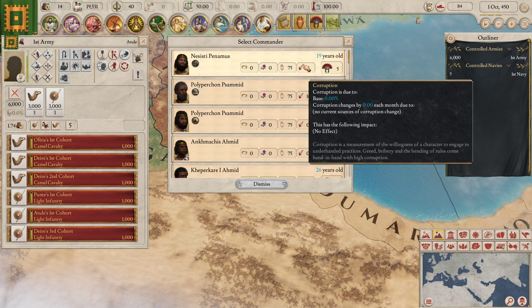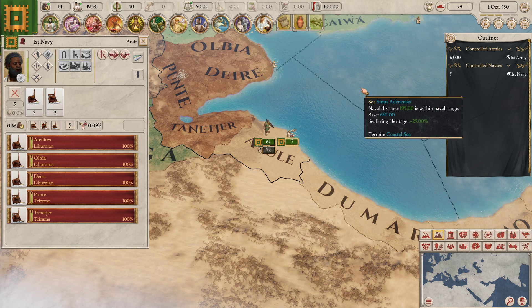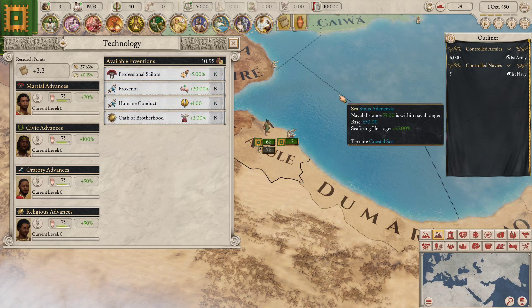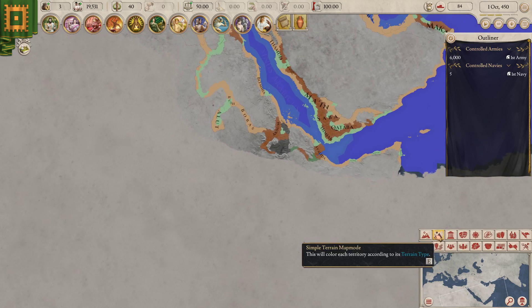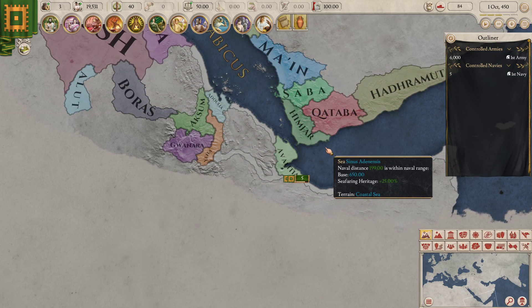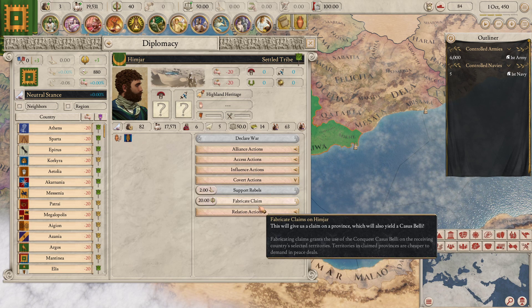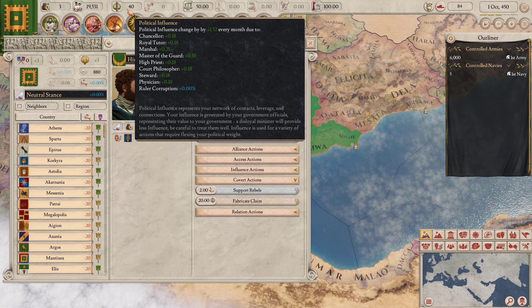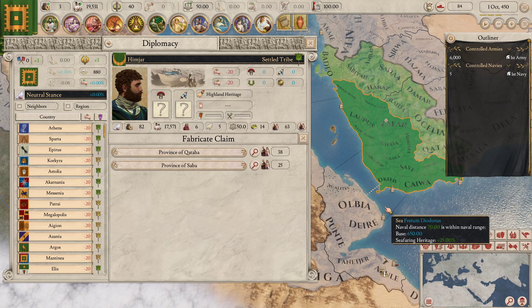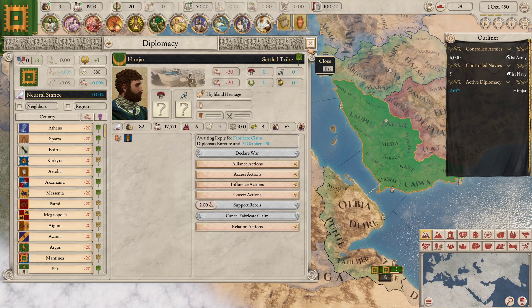Okay, we don't have a commander over here. We also don't have any families that are upset, so we'll just have this guy be our commander. We also need a navy commander — an admiral. And we can buy one more invention. Claim fabrication speed — let's go for that. Let's figure out how that works now that we don't need to spend oratory power on it. So if we come over to Himjar — we probably don't want to declare war on them because I'm willing to bet they are stronger than us to start with — but let's look at the diplomacy and fabricate claim. Okay, it costs political influence. That's fair enough.